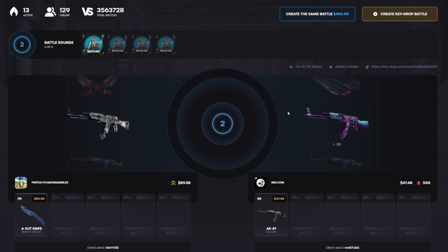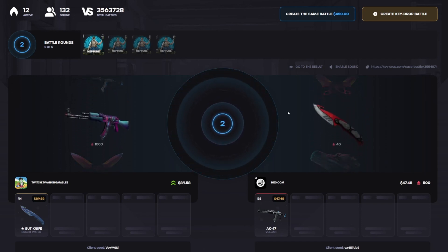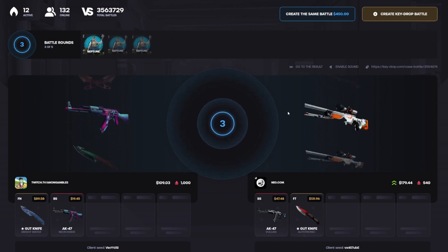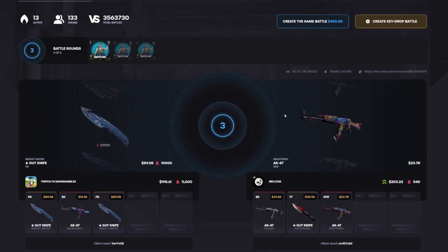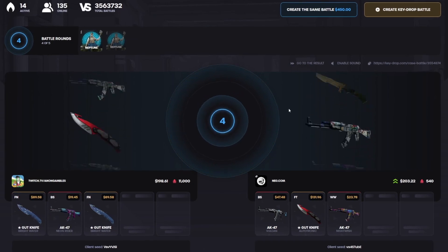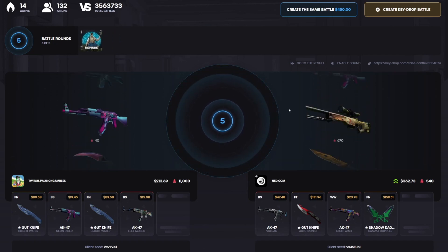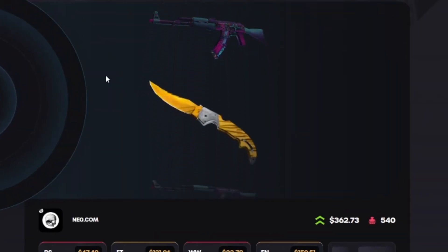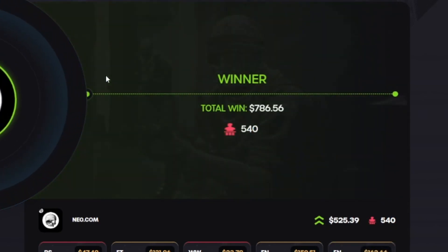Not bad at all — 40, 42 lead, it's something. Case number two, don't be 250 please. Now we're losing, down by 70 dollars which is very doable. We're back right in it, only five dollar difference. Come on, let me come back on this one — no, he just keeps pulling away. Last case — come on. Falchion Knife Tiger Tooth, give him something horrible. I'll pay though, 786, not bad.